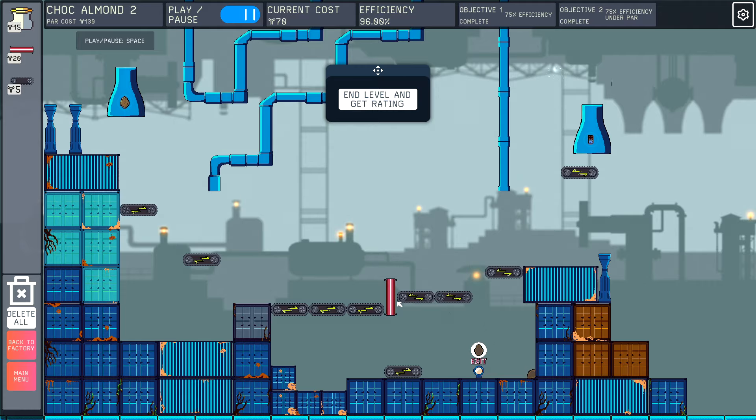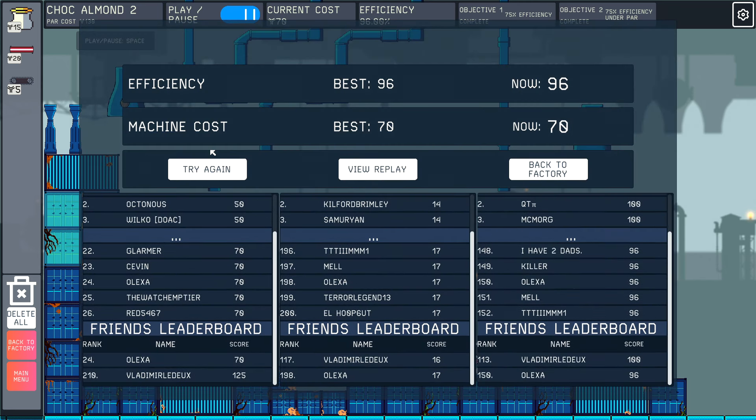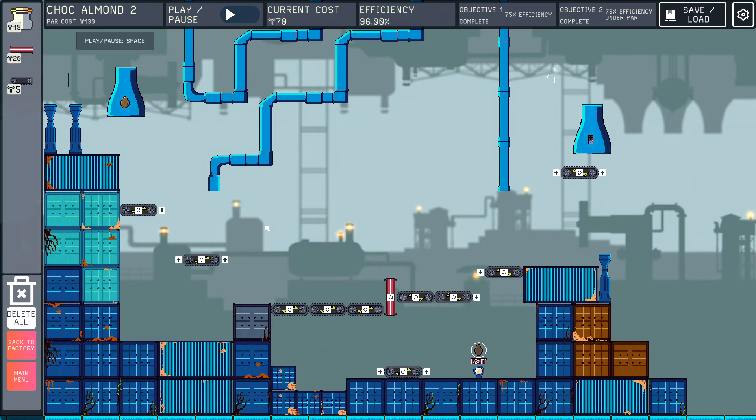That final chocolate just hits you. 70 is an insane cost — that's 24th in the world! But the almond just makes it through faster. Maybe the trick is to bring in a shooter instead.